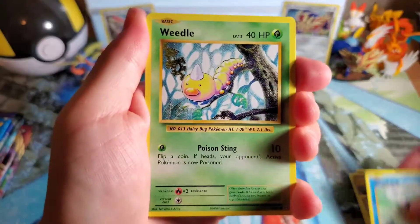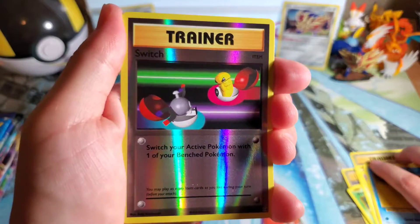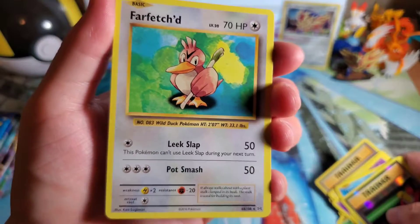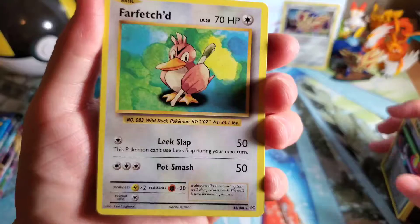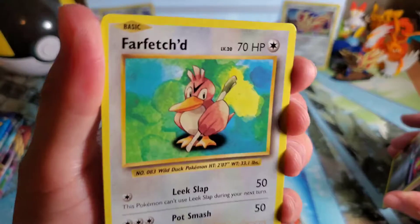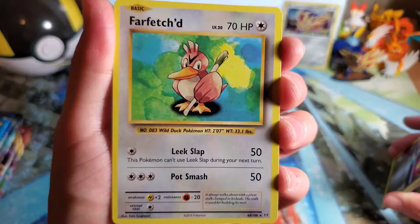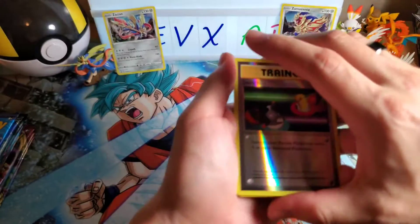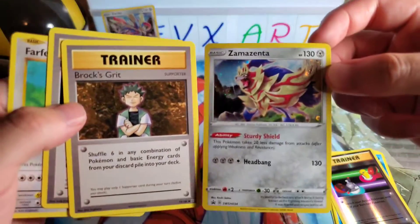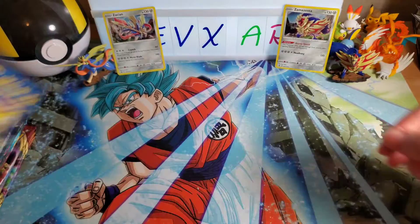Brock's Grit, Slowbro, Magikarp, Weedle, Electabuzz, Drowzee — so far it's all cards I've already seen. Trainer Reverse, and then Farfetch'd. They're so different, so old. This is a reprint of the old base set style with the grid and the basic diamond and everything. Like if you look at that foil — it's so basic in comparison. I think Pokémon has come a long way.